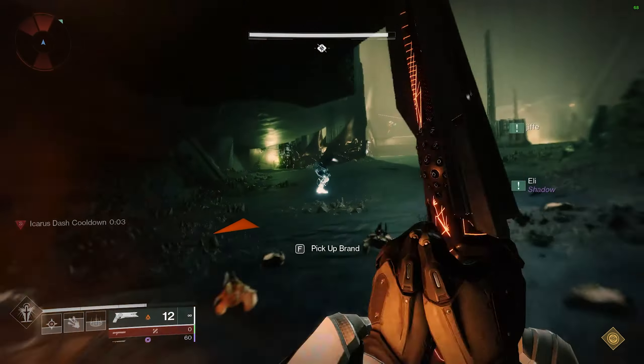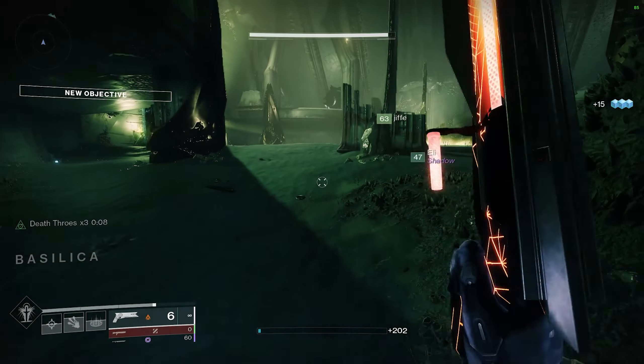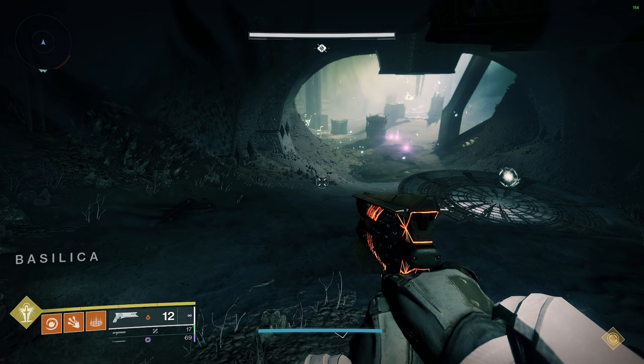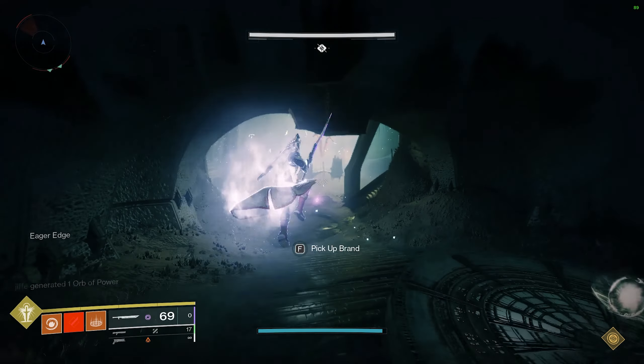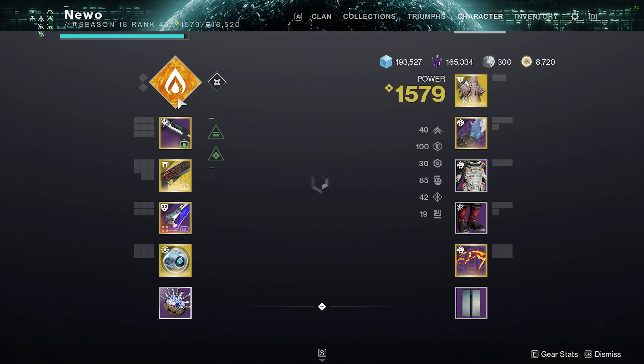Meanwhile, the other two players get stacks of Deathsinger's power and trade off who is on the plate. The solo player should ideally be a warlock with Icarus Dash, though Astrocyte Blink works as well. Your task is to sustain the left side without ever grabbing any buffs.